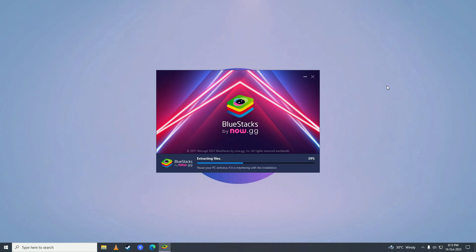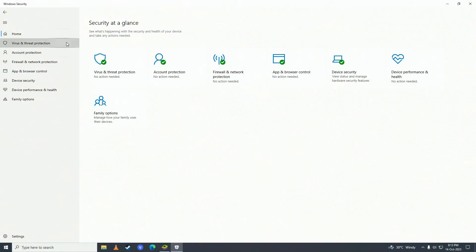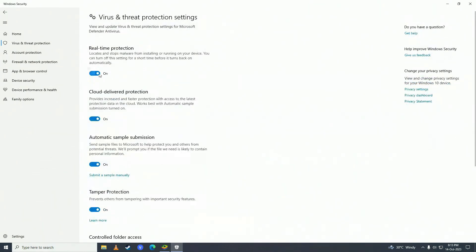If for some reason BlueStacks does not install, what you need to do is turn off your antivirus. Click right here and double-click on Windows Defender. Click onto Virus and Threat Protection, then click Manage Settings right under Virus and Threat Protection settings, and turn real-time protection to off.